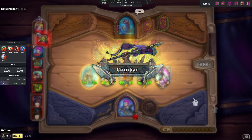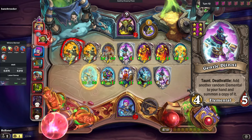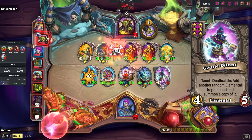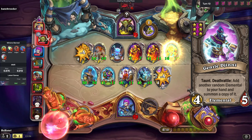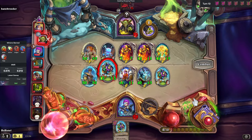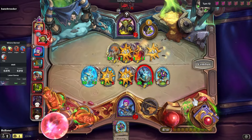We then close the round with Gentle Ginny. Besides being a source of economy, she could provide us with a Ball of Minions with which to repeat the strategy we just applied. And indeed, Gentle Ginny's drop is a fresh Ball of Minions.